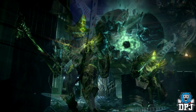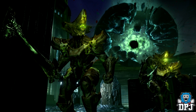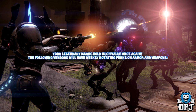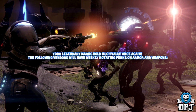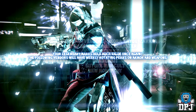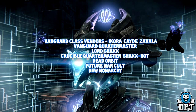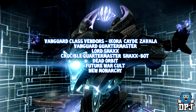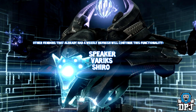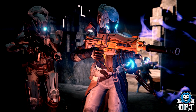Moving on, there are changes coming to vendors across the board. Your legendary marks are now more important than ever, as the following vendors will have rotating perks on armors and weapons: the Vanguard class vendors, the Vanguard quartermaster, Lord Shaxx, the Crucible quartermaster, Dead Orbit, Future War Cult, and New Monarchy. Other vendors like the Speaker, Variks, and Shiro already had this feature and will continue with it.